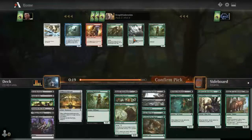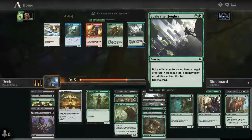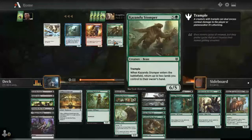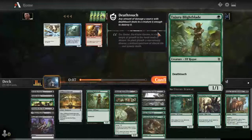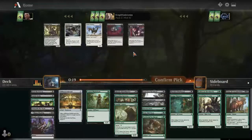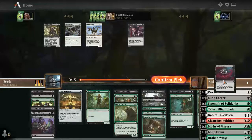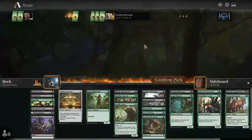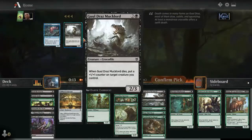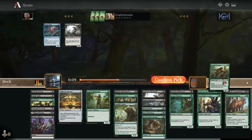I'll take another Tajuru's Blight Blade. Late Feed the Swarm — let's take it. I could take Oblivion's Hunger for the minus-one counter synergies, but I still don't think it's that necessary — I have plenty of removal already. I don't think Gruul Draz Mucklord is that good even in our deck, even though it has synergy. We have a bunch of playables now and just need to figure out what we're actually playing.